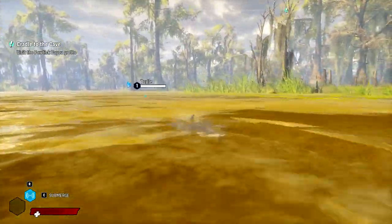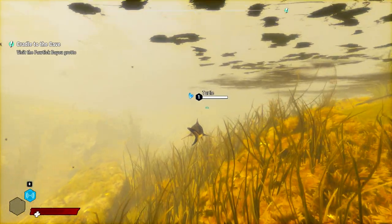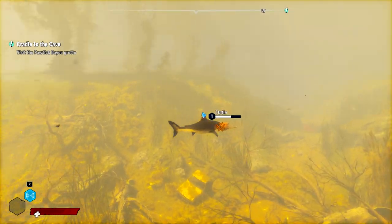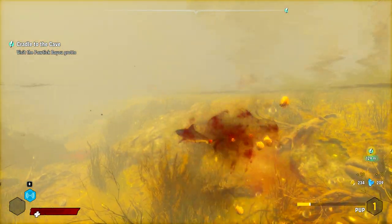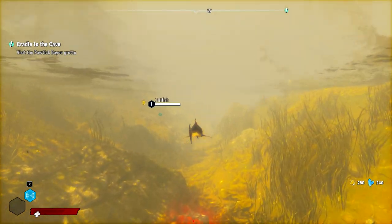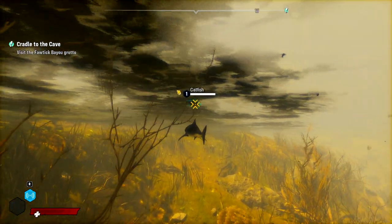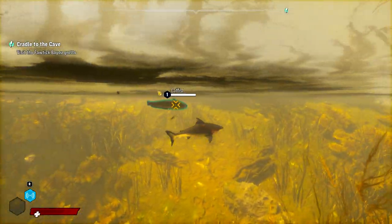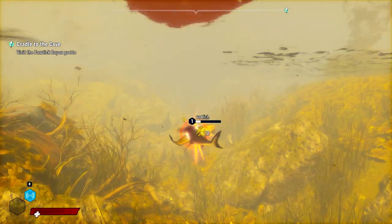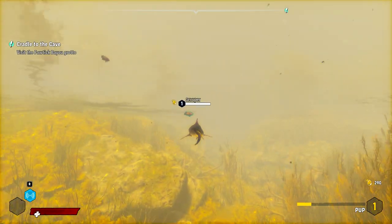I gotta stop slipping in and out of the attempted Cajun accent. From time to time it's okay, but I don't want to do a whole episode like that. We have removed that turtle and gained some yellow and some blue, which I guess is like fat plus crystals. Little catfish. I guess we do get resources for pretty much everything we kill.